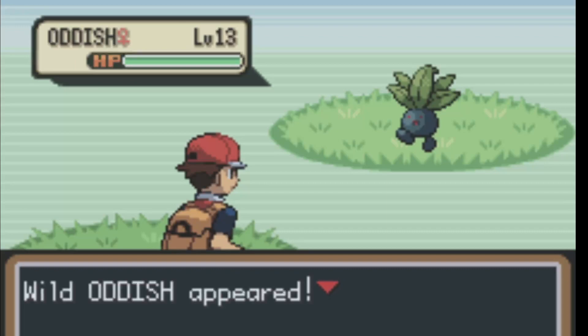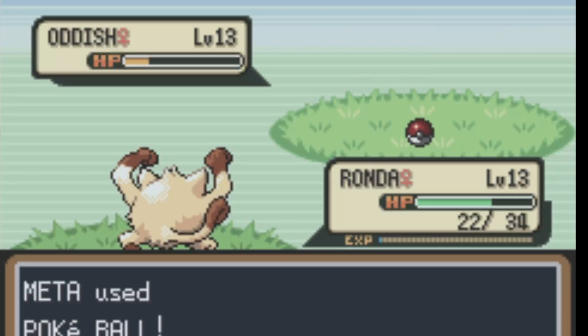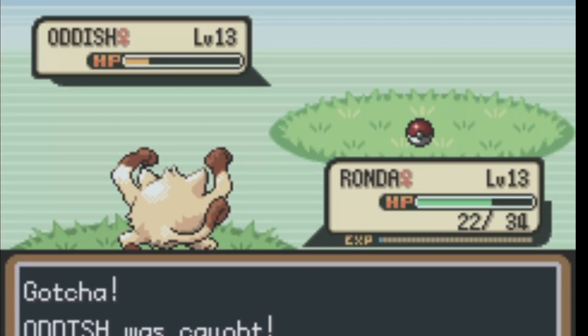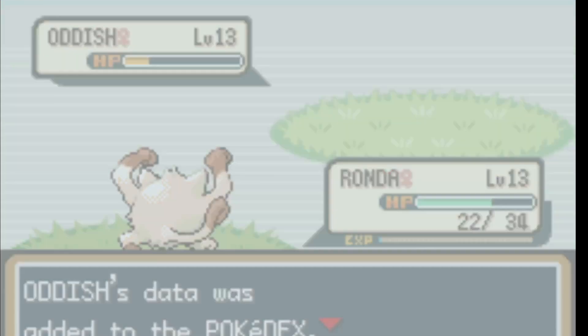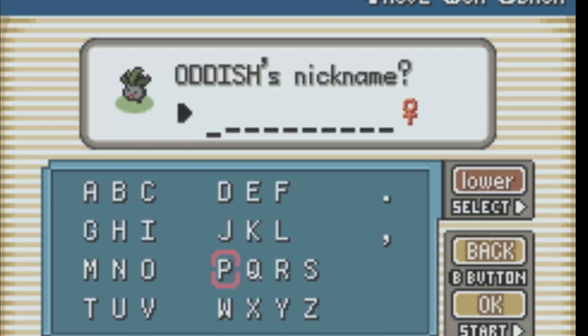We gotta make sure we catch him. This strategy is kind of the main way you can actually get encounters, but this is the only point where I really needed it because I did not want to risk ending up with like an Abra whenever I seriously need something to attack that Starmie. So we caught Oddish and we're naming her Oddball, because why not?